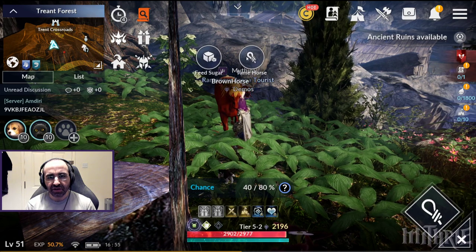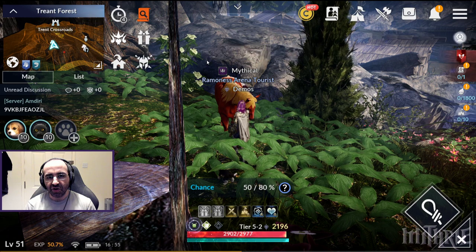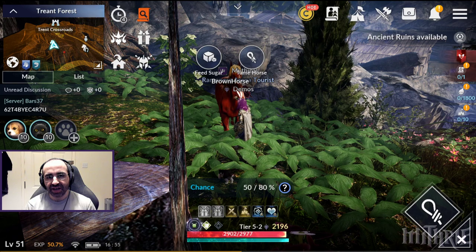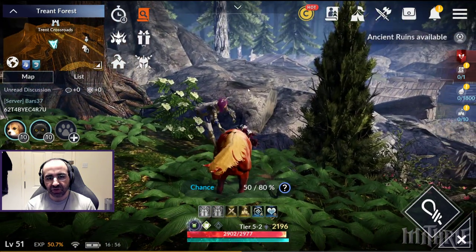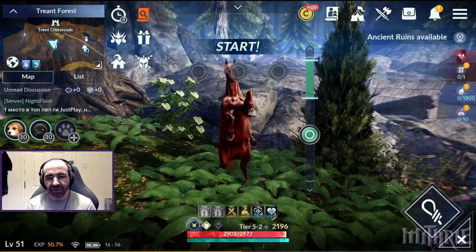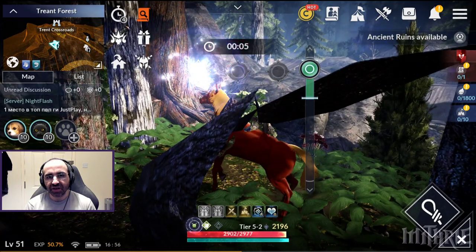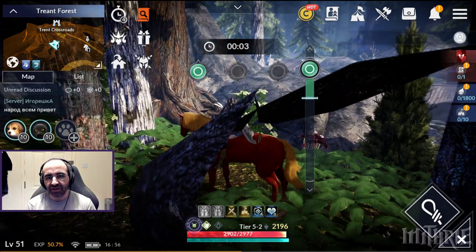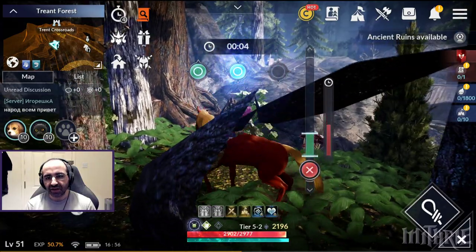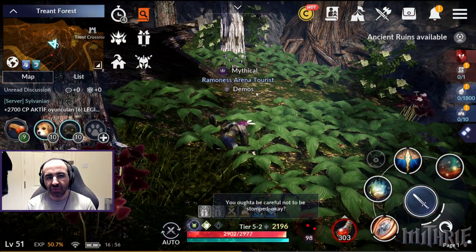When you get close enough, you can feed him a sugar to increase your chances of taming. I fed him the sugar, then clicked 'Tame Horse.' There's also a minigame where you have to press up or down on cue. When the timer runs out it shows either a hit or a miss. I need to go up... and then down — damn it, fail.